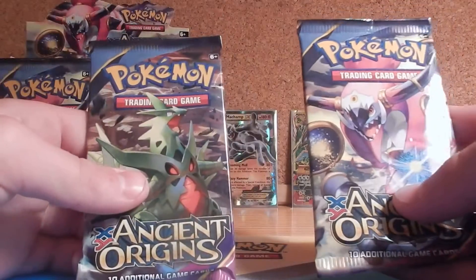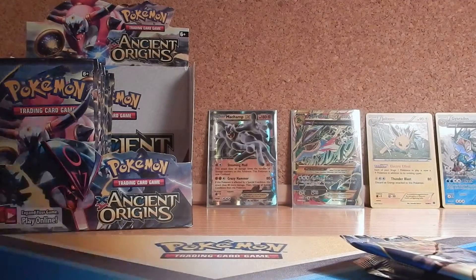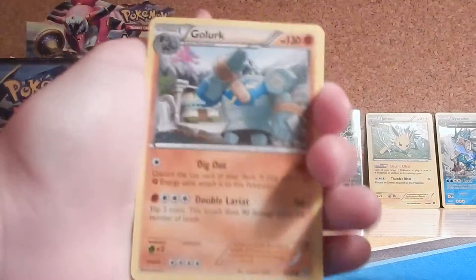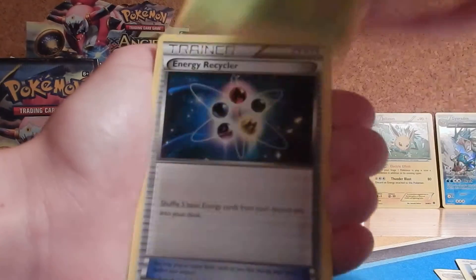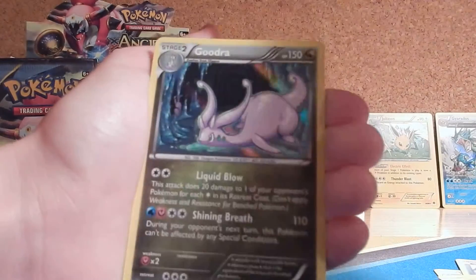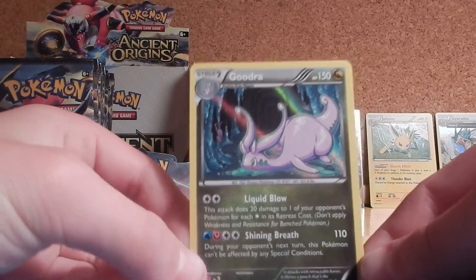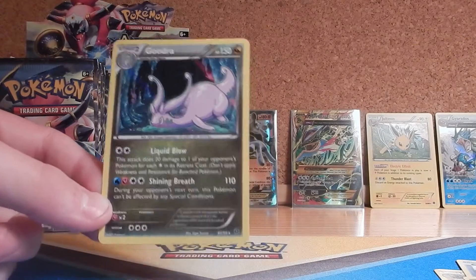Two packs left — Megatyranitar and Hoopa packs. Pack seventeen has: Golurk, Relicanth, Cottonee, Baltoy, Energy Recycler, Ariados, Reverse Zaboli, and a Goodra Holo. That is the fourth Holo in this part, so six total cards of note. I don't think we're going to pull another good Ultra Rare out of this last one, but we'll see. I'll place that there in front of Jolteon — I'll summarize my pulls at the end of this video.